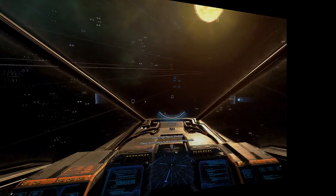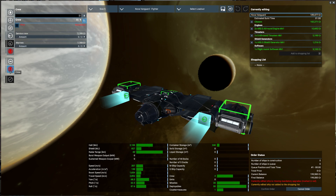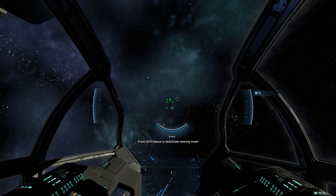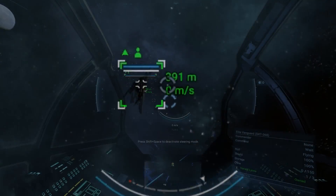First off I'll start with the subject of the thumbnail: selling ships. Before the tip, allow me to offer a bit of context. When I bought myself a new ship, I couldn't afford some needed upgrades for it and I wanted to sell my previous one, but I couldn't for the life of me figure out how to do it because selling a ship is not that intuitive.